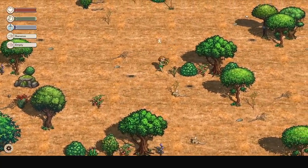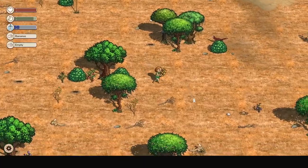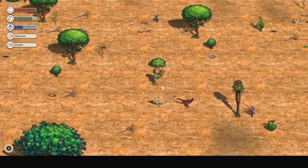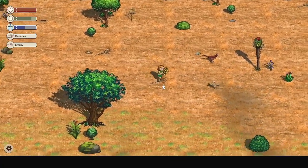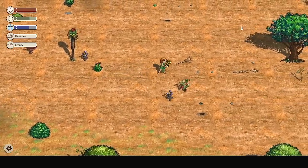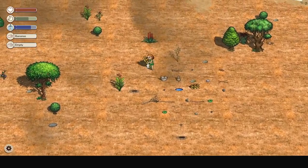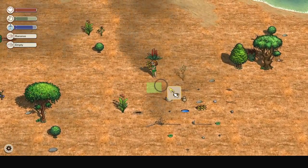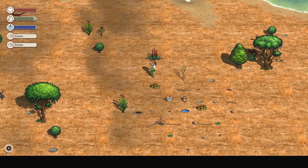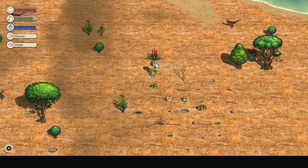I can't run anymore because my stamina has gone down, so I've got to let it recover — or recuperate, whatever word you want to use. And it appears as if I've lost my base, but I'll find it. Yes, I found it. I'll show you how to make cairns — I don't know how to say it — in the next episode, so that you don't lose yourself.